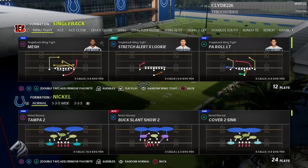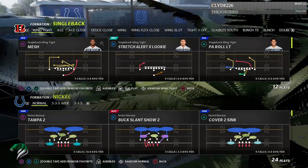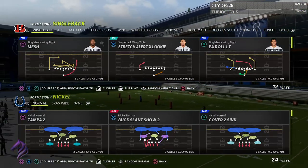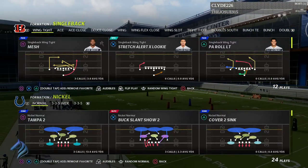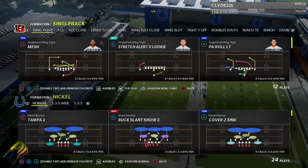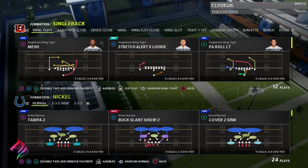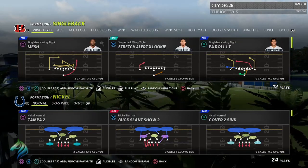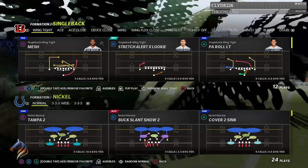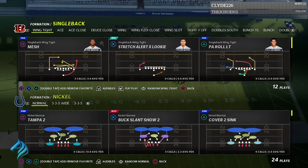Before I actually showcase what you guys can do out of any four down lineman set, I also want to let you guys know that zone drops help you on the defensive end to stop the run. Assuming you have them down to a zero or a five, it'll bring your zones down — your hooks, your flats, your purples, your blues (not your deep blues), and your yellows. If they have decent play recognition, they will help stop the run a little bit easier.